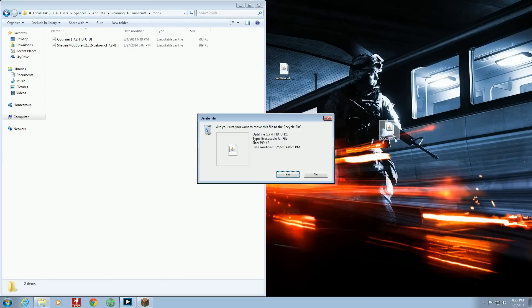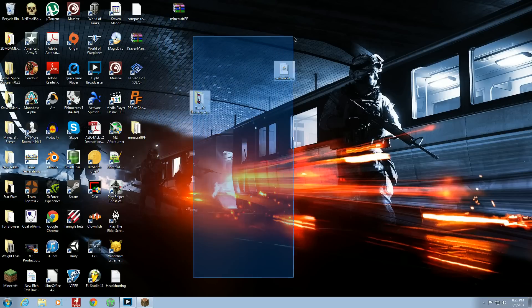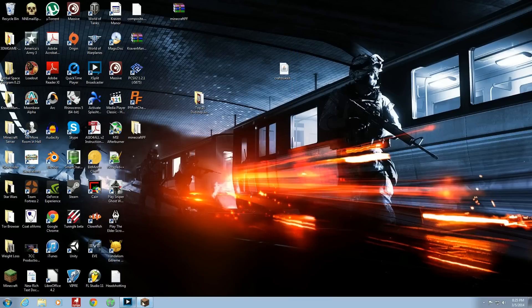You drag and drop it in there — I already have it in there. One thing I forgot to mention before is do not immediately go with Ultra if you have a slow computer. Actually, that's kind of irrelevant — you're using Sonic Ethers Unbelievable Shaders, so why would you have a slow computer?